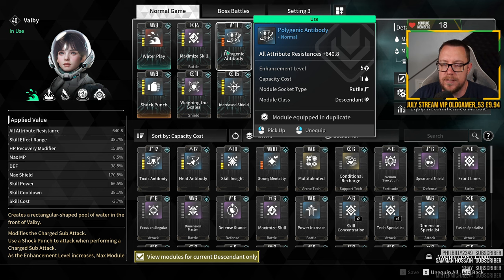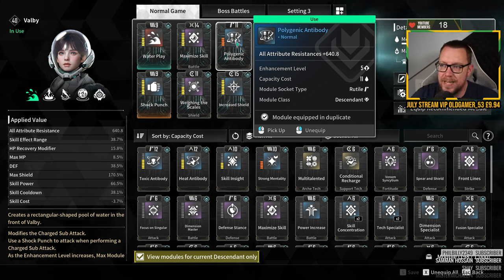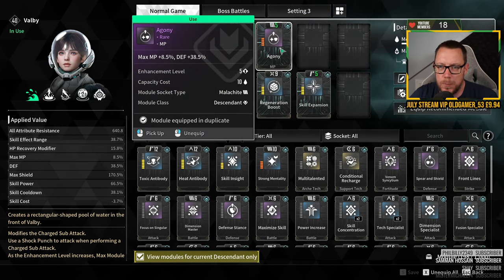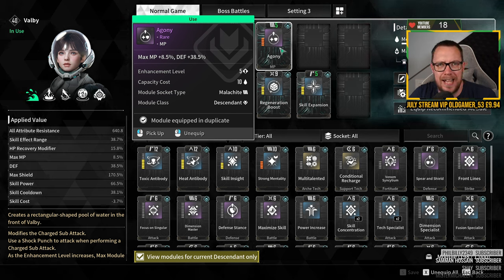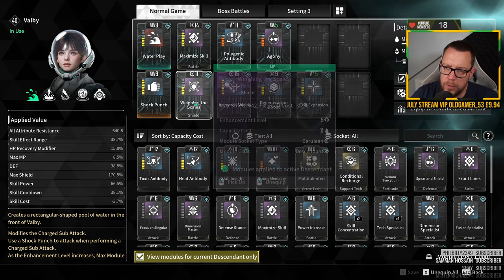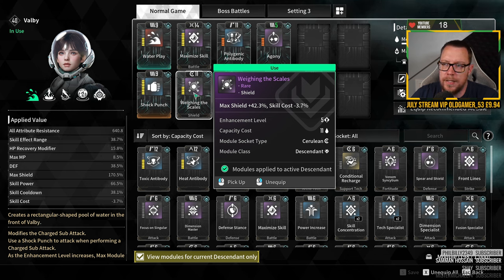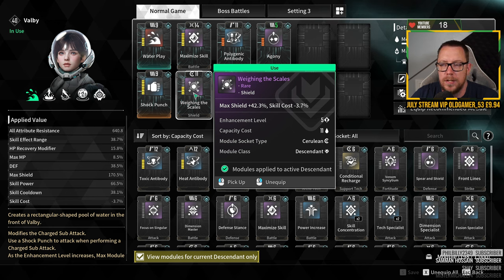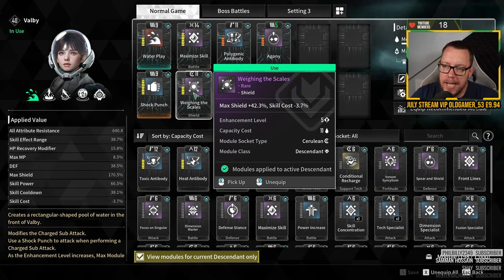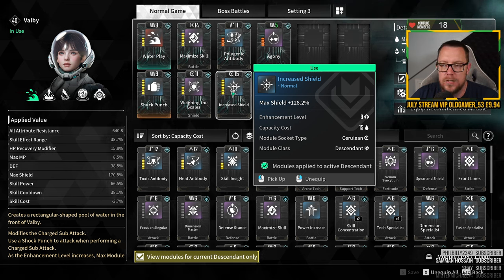A lot of people don't think about putting resistances, shields, and HP modifiers on. Polygenic Antibody maxed out gives 640 on each resistance type. I've got Agony for 8.5 percent max MP and 38 percent more defense. Shock Punch comes in handy sometimes. Weighing the Scales gives max shield 42 percent with skill cost minus 3.7 — I've got it mainly for the 42 percent max shield. Another module gives max shield 128 percent.